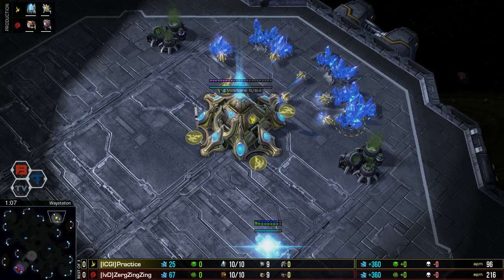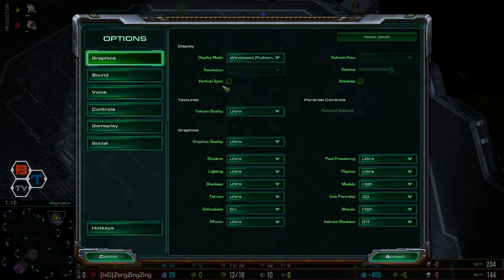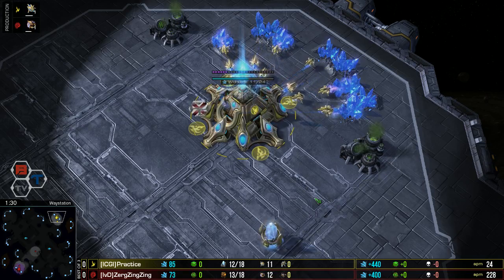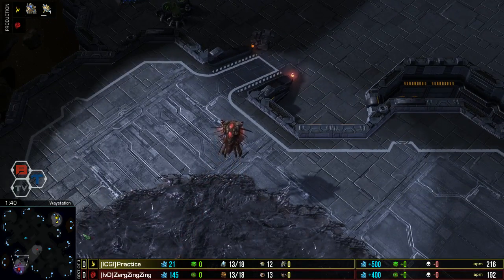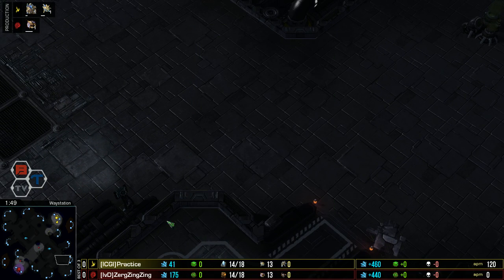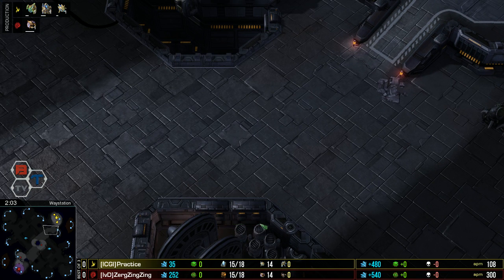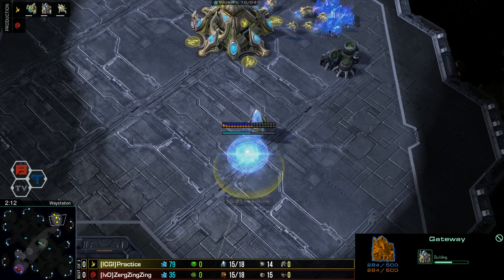I think Practice kind of lucked out with these spawn locations. This is a map smile - if you spawn top right/bottom left there are a lot of different ways you can approach: cannons, early gateway aggression, or just play normally. But if it's top left and bottom right, one of the biggest problems is this incredibly wide choke. The double evolution chamber roach warren wall offers something for Zerg, but for Protoss it takes like a whole extra gateway to wall this off.